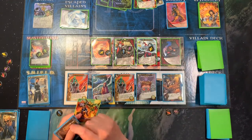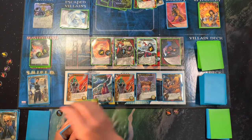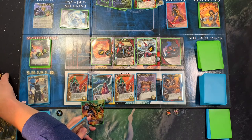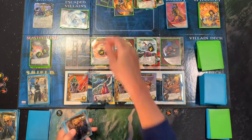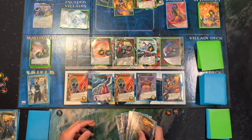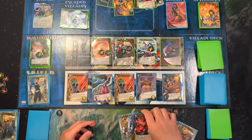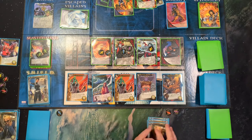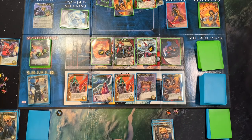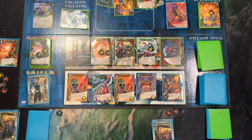Master Strike! Each player reveals their hand and puts one of their non-gray heroes next to Thanos in a bound souls pile. I am losing — unfortunately Maria is a gray hero so I'm losing Rocket over here, and my good Groot card I needed over there.